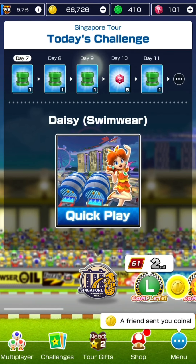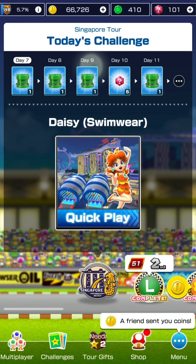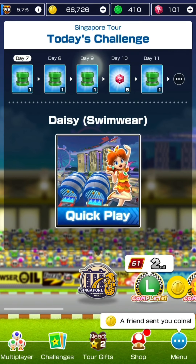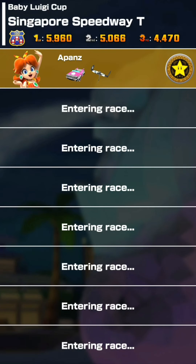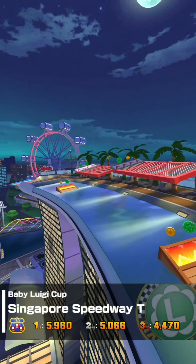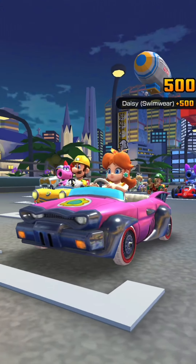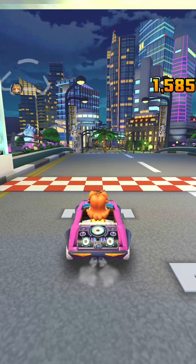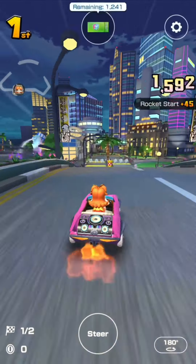What is up guys, it's the start of episode 3 of our Singapore Tour walkthrough in Mario Kart Tour. It is the seventh day of the tour, today is Tuesday the 18th of January. We have Daisy Swimwear on Singapore's PoA Tea in the Baby Luigi Cup. The game also gave me the Bad Wagon as well as the Blooper Wingtip glider - confirmed that in the very last second.